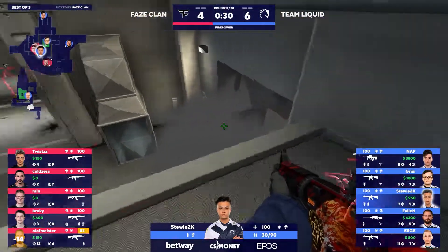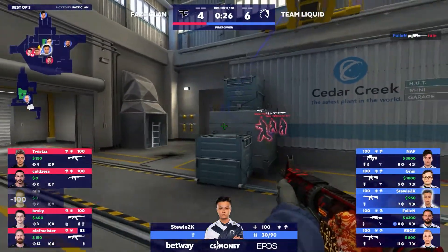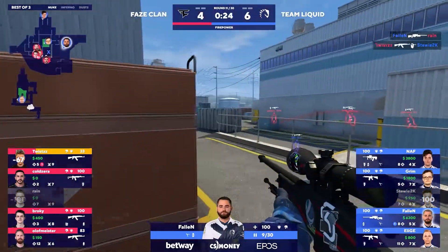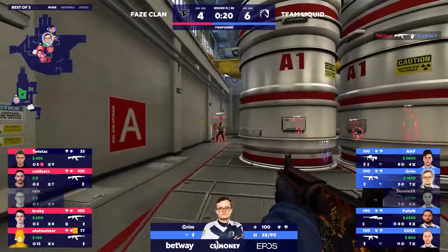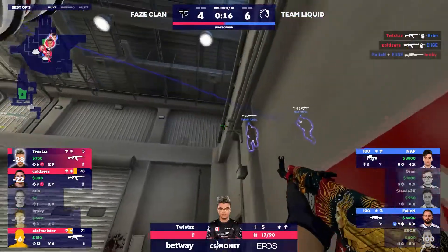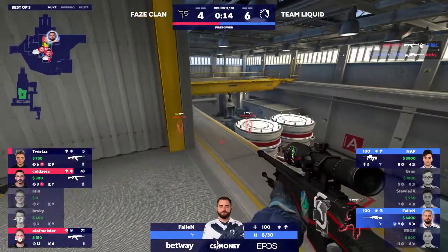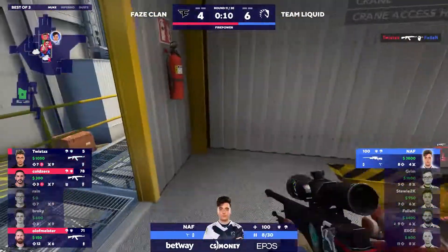30 seconds on the clock. That's a bit scary, but we know where they're going now. The bomb is up here — they're going to be wrapping around through Mini. Fallen getting a kill, but this is the main push. And Twist, that entry is huge. 20 seconds, and Grim not sure where to look. Twist running onto the site — just lightning fast with those headshots. They can't stop him. A triple kill for Twist so far, all of them headshots.